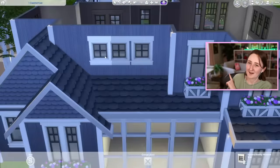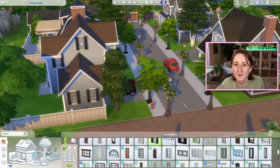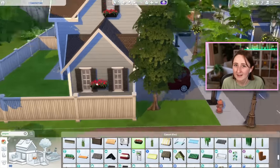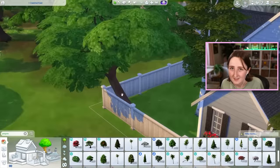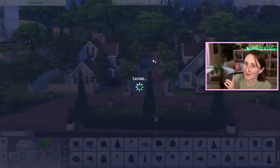I just saw my cat out of the corner of my eye — that was Sunny, she was on my desk, she has now ditched me. If you see any movement behind me, there are three cats in here right now, or maybe just two. Snap was on that chair but I don't see her there anymore.